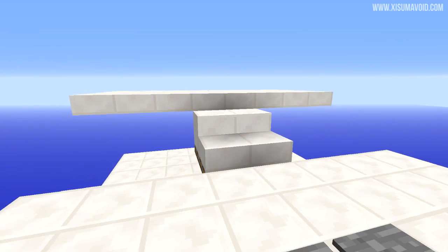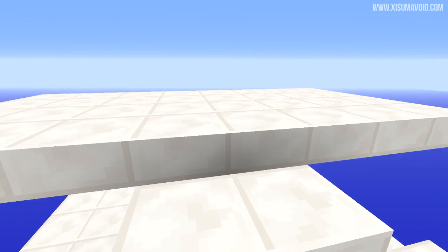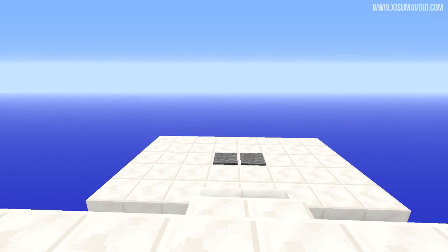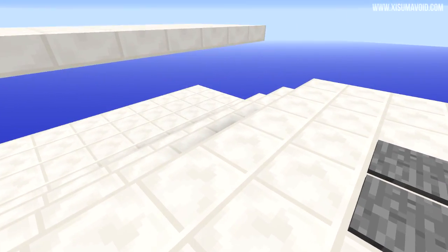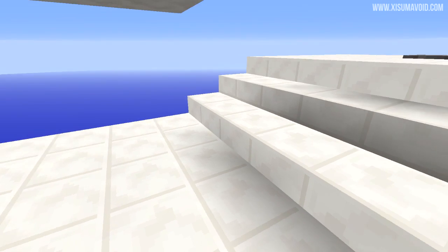If we walk up to the top here and stand on these pressure plates, turn around, you can see the little staircase has popped up allowing us to get up to this top platform right here. And if we want to go all the way down, we walk on the pressure plates and it neatly tucks into the ground allowing us to go back down to the bottom.